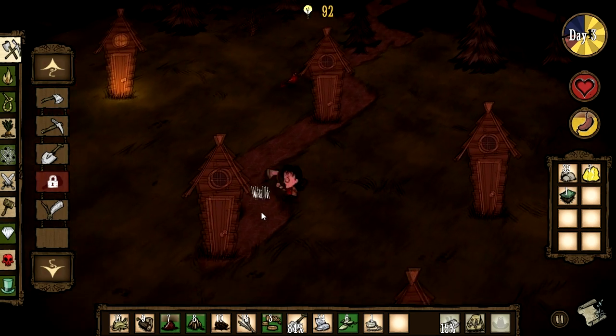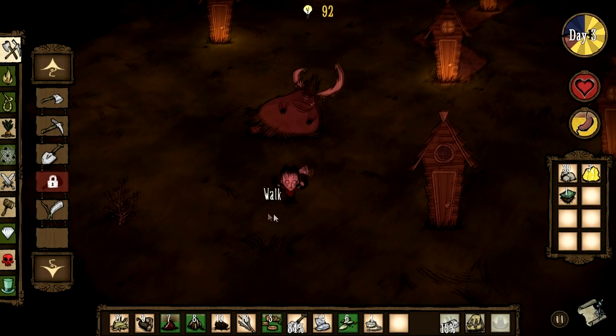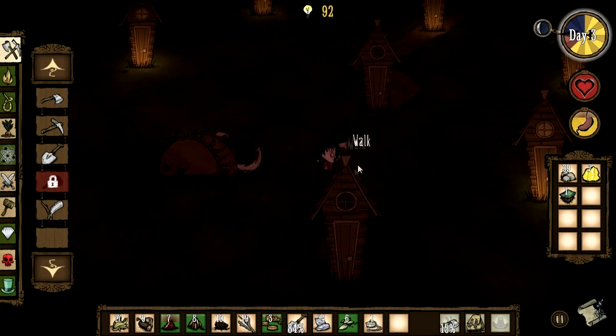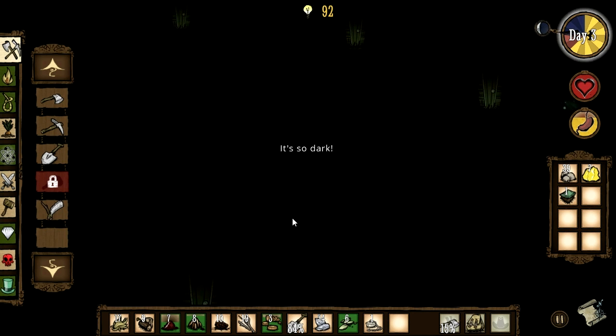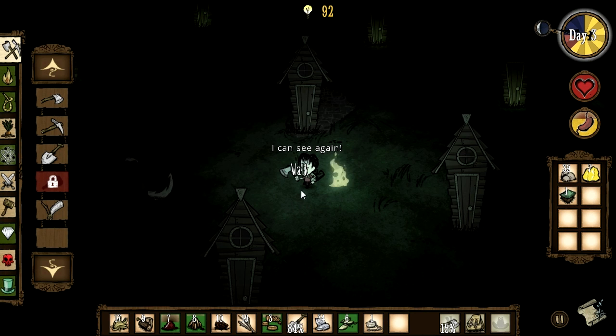We've found a pig village! And they're all going off to bed. I suppose this might be a good place to stay - I might just troll them. Do they turn their lights on and off when you go near them? Come on, light the fire. Oh, there we go. So that's pretty cool - we don't actually need to worry about campfires.